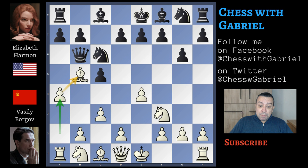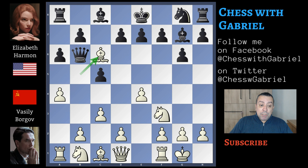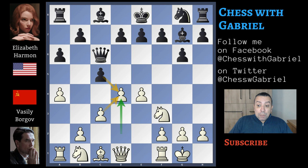Bishop to g7 — it's always a good idea to complete the fianchetto — and now short castle for white. After a6 attacking the bishop, the bishop is exchanged on the knight. Bishop captures on c6, the queen recaptures, and here comes the immediate d4. This is Borgov's novelty.